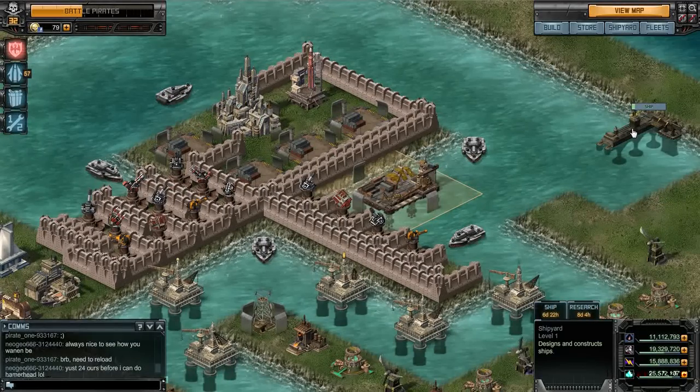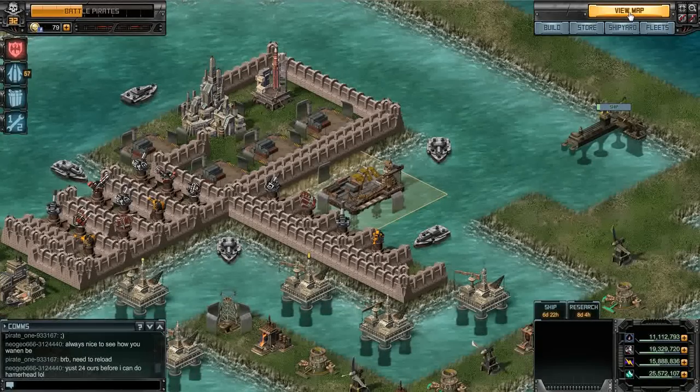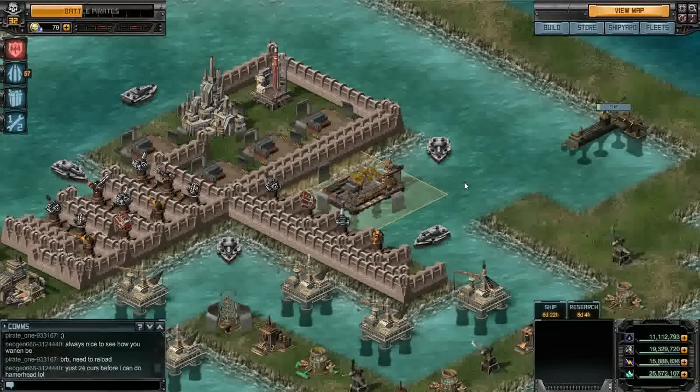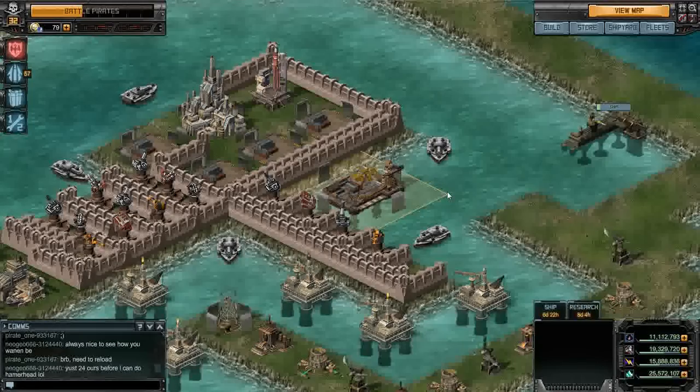I was going to show you in the ultimate shipyard what that'll end up being but I couldn't get that to load this morning. If you didn't do good on the raid, start fixing your ships now — right now. Get the ships ready for the next raid. It's probably going to be in thirty days or less — probably this time next month. You don't have a lot of time.